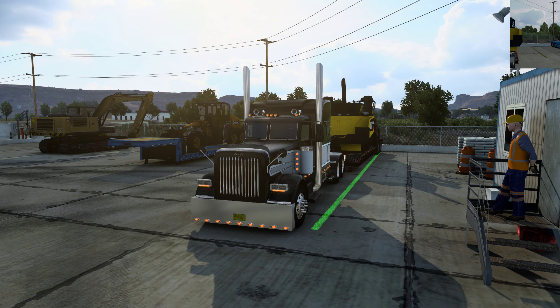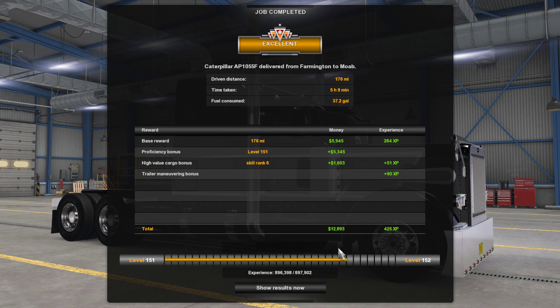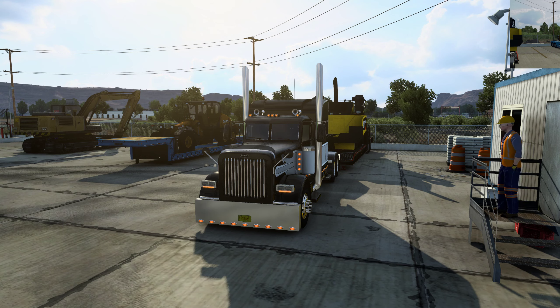Let's drop it off and see what we got. Excellent — Caterpillar AP-1055F delivered from Farmington to Moab, 176 miles, 5 hours 9 minutes, 37.2 gallons consumed. Alright guys, that's going to do it for this episode — if you liked it leave a like, if you disliked it leave a dislike, comment, subscribe, tell your friends. I might do one of those Police Simulator videos, see how that goes over. Have a great weekend, see you guys next time — I'm going on vacation so I won't be uploading this Friday or the next Friday. Take care, peace out.